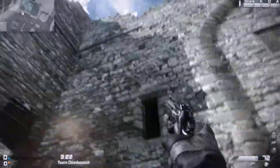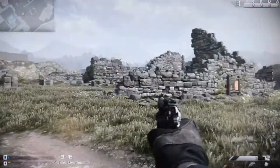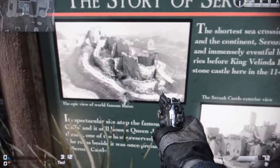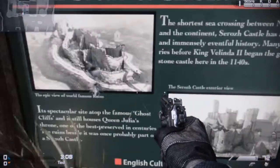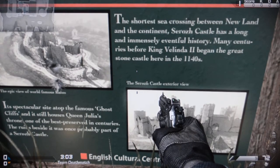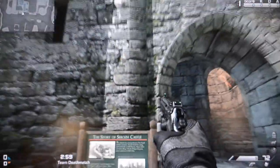So as you can see, class, this is a very, very old structure, and we've come here and decimated it with our modern weapons and RPGs and such. It's a spectacular site atop the famous ghost cliffs and still houses Queen Julia's throne — one of the best preserved centuries. The ruins beside it were once probably part of the Sir Rose Castle.